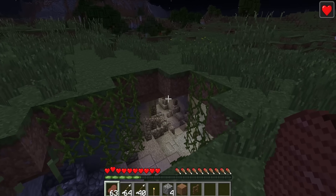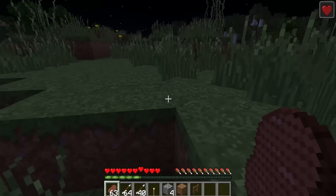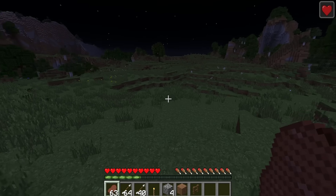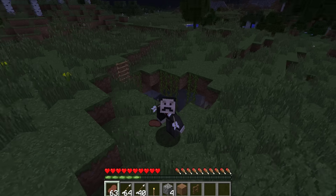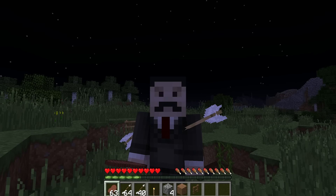Our totem of undying that we just rescued from that cave system has actually been used, which kind of defeats the object of going there to get it — because we went in and almost died so we had to use the thing to get out. But this has worked perfectly. That was hilariously good fun. Obviously there will be a world download in the description if you want to check it out for yourselves. But ladies and gentlemen, that's all I've got time for today — if you enjoyed this video please drop a like, and if you really loved it make sure to subscribe. Thanks for watching, this has been Mumbo, and I'm out.